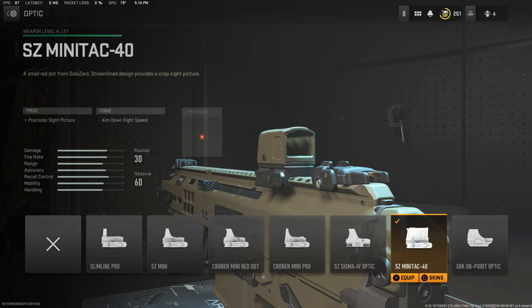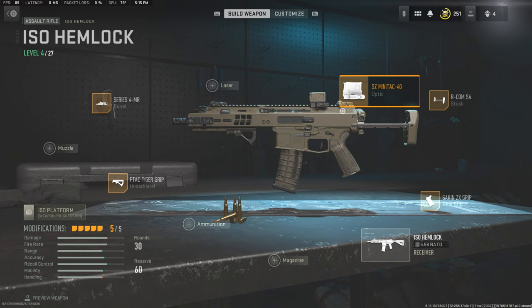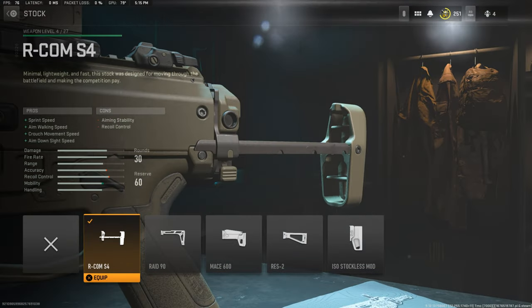The SZ Minitak 40 — in real life this is exactly what they use, but they use it on a high mount or high rise mount. This one's on a low mount, so it's okay though. It's technically the same exact optic, a little bit of a different model, but it is basically the same thing and that's as close as you can get with it.